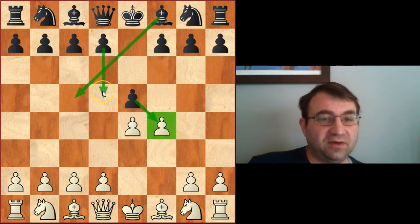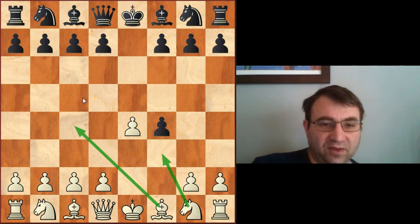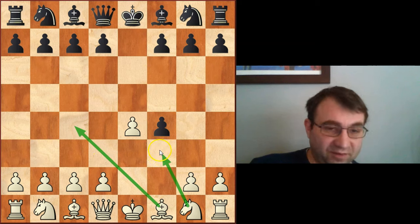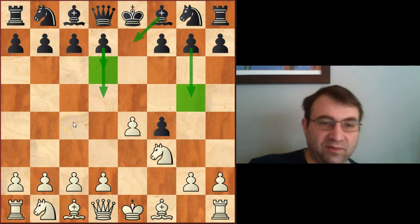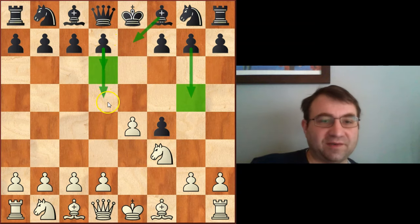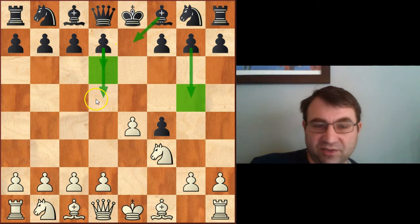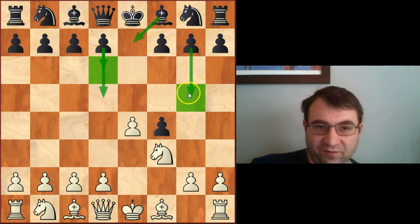We're going to have our own video focusing on how to play against the counter gambit, a separate video focusing on how to play against the declined, and a separate video on after E takes F4. This video's focus is going to be on the King's Knight's Gambit. We'll have another video on how to play the King's Bishop's Gambit, and another video dedicated to the odds and ends — the Cunningham variation or the so-called modern defense. The main focus of this video is pawn to G5 and the so-called Fischer defense, the move pawn to D6.